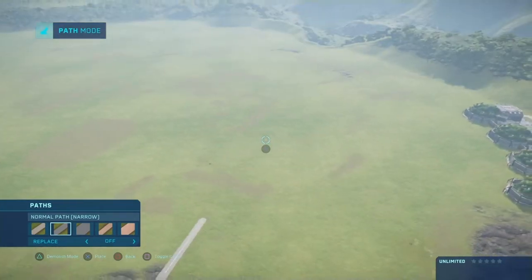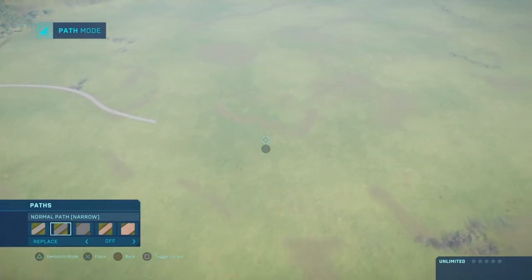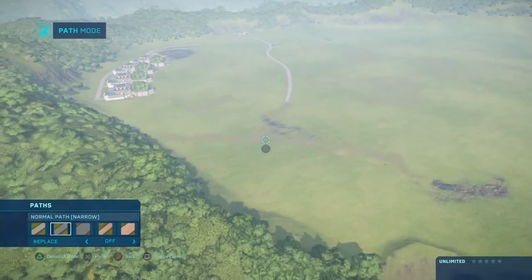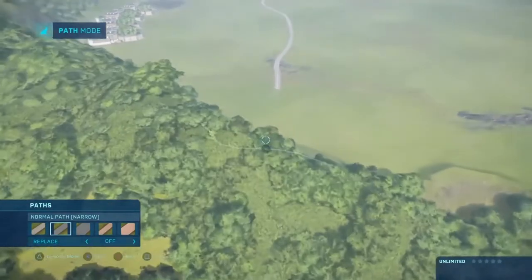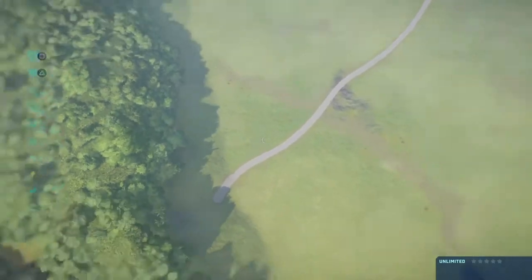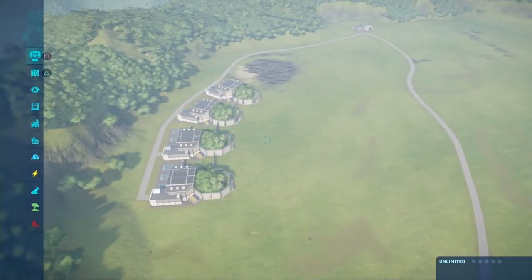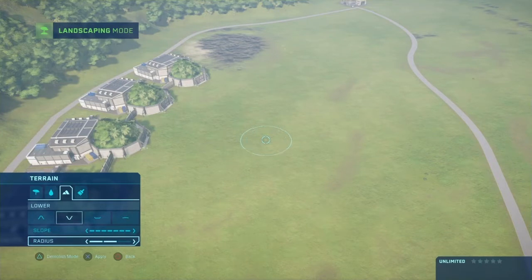Let's make it weirdly shaped because it's not going to be natural — unnatural. There we go. How's that on the map? Yeah, that gives us loads of space. We just fill this with water and we'll be good.